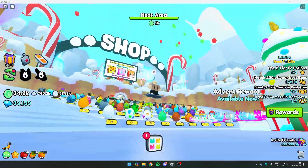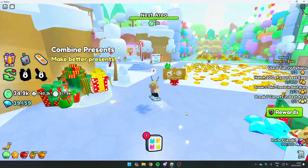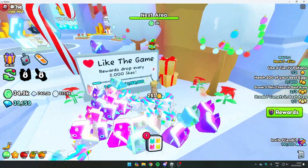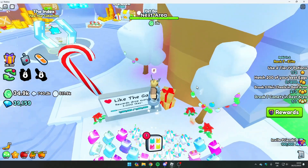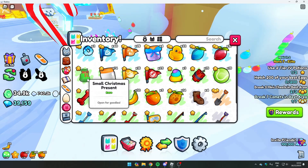Hello guys, this is how to find the first Elf on the Shelf in the new Pet Simulator 99 update. The first one is pretty easy and it's only resting on the game sign. All you need to do to collect it is to press E, or tap it on mobile.